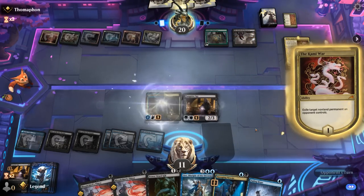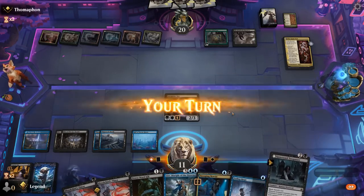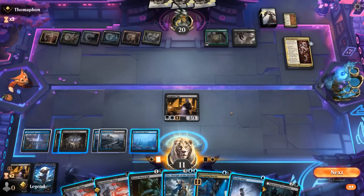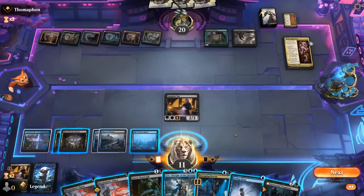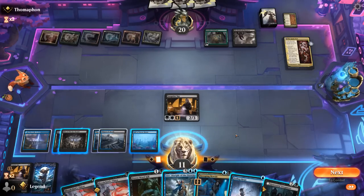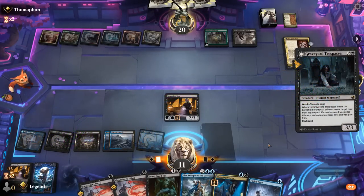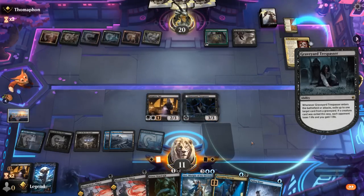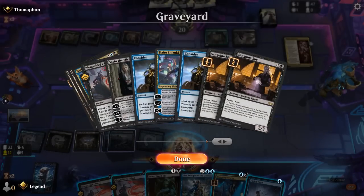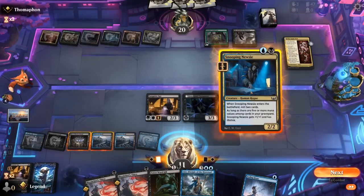Kami War can exile the Heartstabber so we don't draw, but then we do get to keep Sanguine Spy for an extra turn. And a Trespasser. Do we want to play a Lier? I don't think so — they can just bounce it with Kami War. So I can go for Nuzi plus Trespasser, keep up Fading Hope. Could exile my own creatures — I guess that was worth considering. Although we might run out of certain mana values as well.